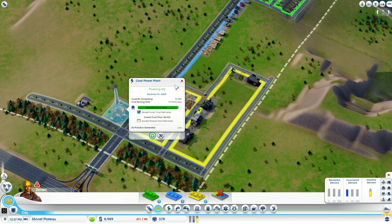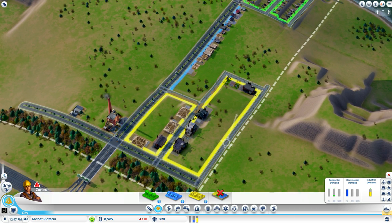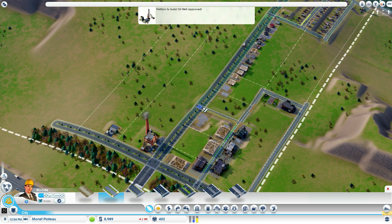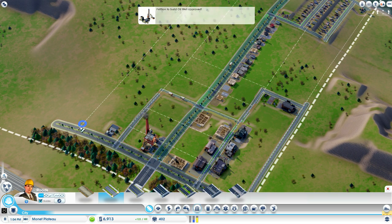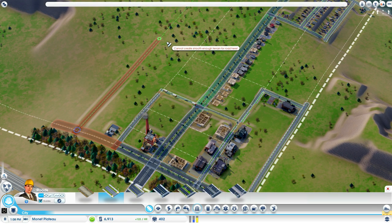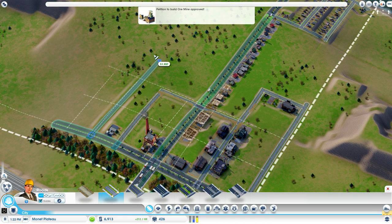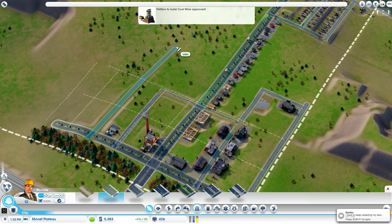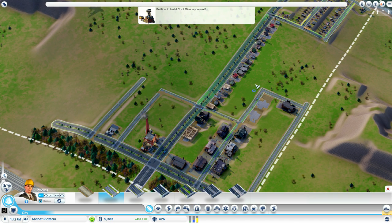One of the downsides of building the coal plant is it's a lot more than we need right now. So I'm going to have to build a little bit more industrial just to make sure we remain profitable. I'll probably be getting some messages going forward — don't worry too much about them.